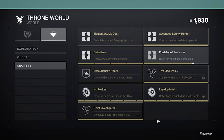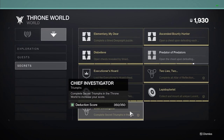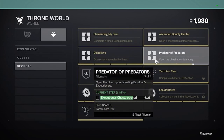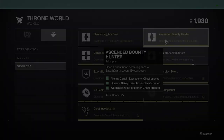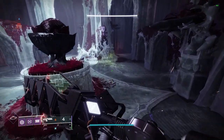Most of them are pretty easily deciphered if you just read the descriptions, but the three I get a lot of questions on are the Ascended Bounty Hunter, Executioner's Horde, and Predator of Predators triumphs. Let's break those down first. For Ascended Bounty Hunter, you'll see that you need to loot three chests from each of Savathûn's lucent executioners. The lucent executioners are found through a daily side quest that rotates locations each day.